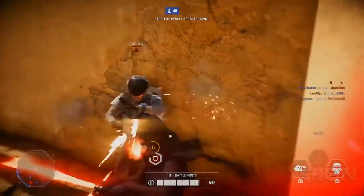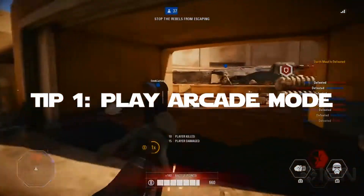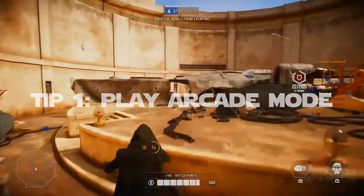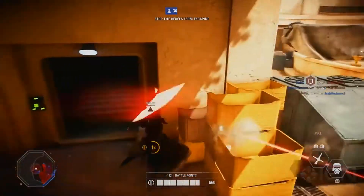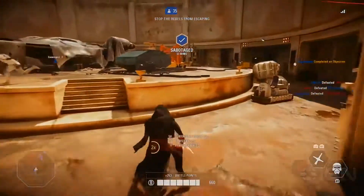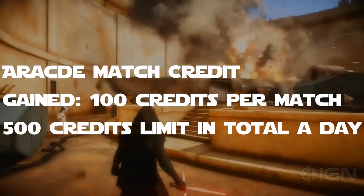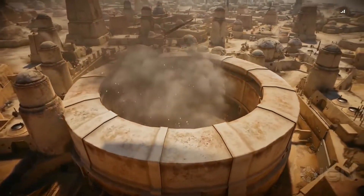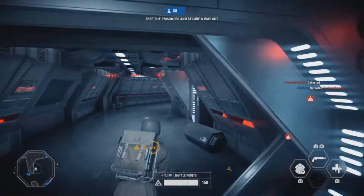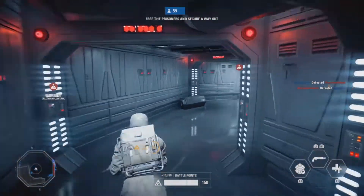The first tip I'd like you guys to know is: play Arcade Mode. If you play Arcade Mode, you'll earn 100 credits per match, and you'll be playing against bots — no real players. Each match you finish is worth 100 credits, and you can do this five times in total, giving you 500 credits total. It's a good way to earn credits every single day — play Arcade five times and earn 500 credits for the day.